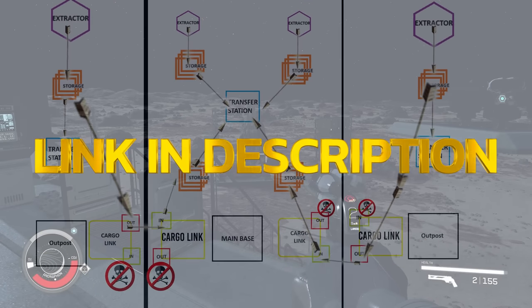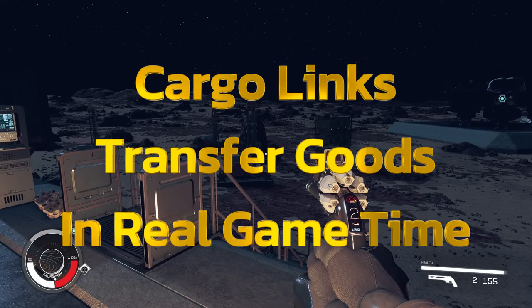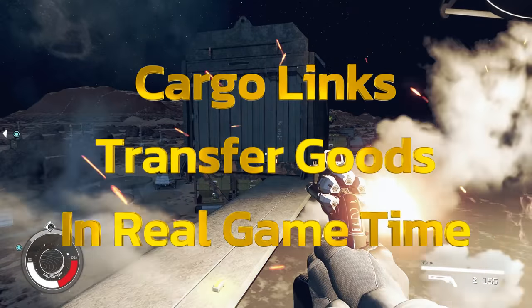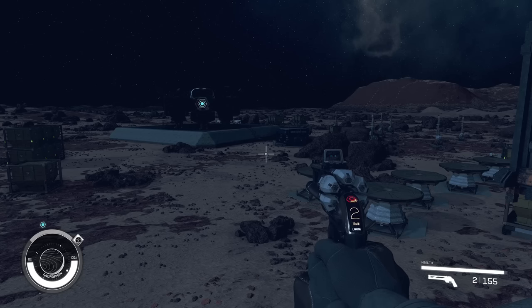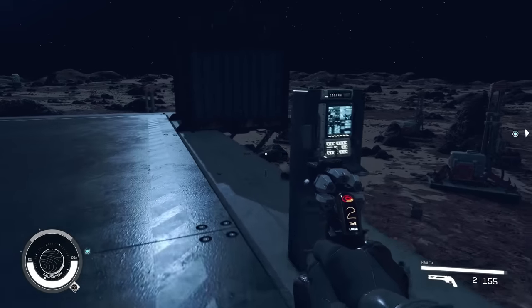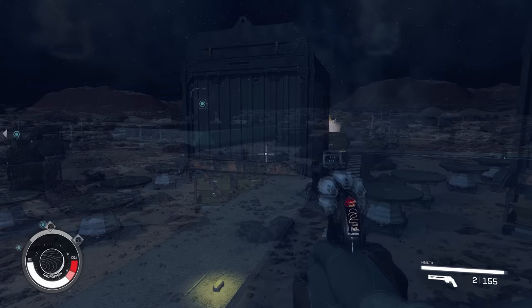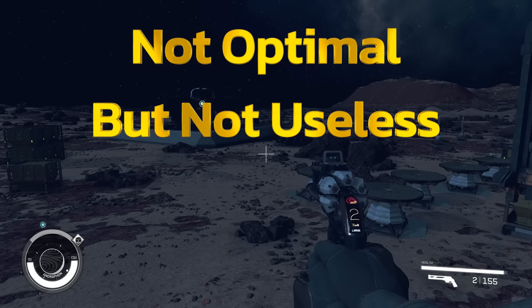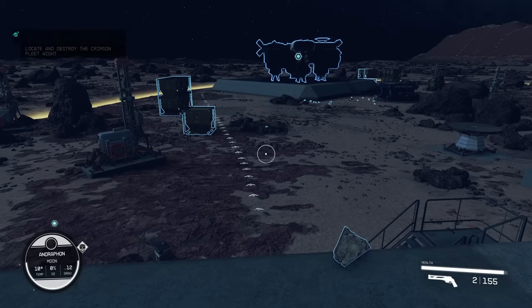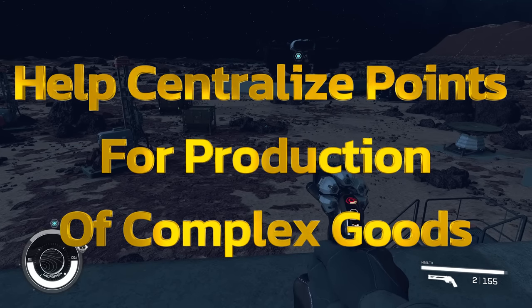I had a huge guide on cargo links and I want to make a simplified version. Here's the deal: cargo links transmit in real time, roughly every three minutes almost to the dot — I did time this. Links between other systems might take longer. It is not based on UT time. The whole intention of the cargo link is to link multiple outposts to a main outpost so all resources come into one centralized point.